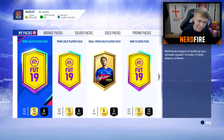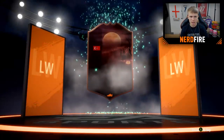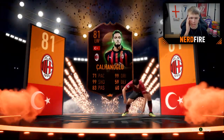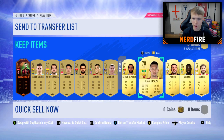On to the next pack — another Prime Gold Players pack. We get another walkout! It's a scream card — it's Callum Hoglou. Not sure I want to use him, so let's see who else is there. I think we can go with Jesus. Let's just hope we get a better left mid in a future pack.